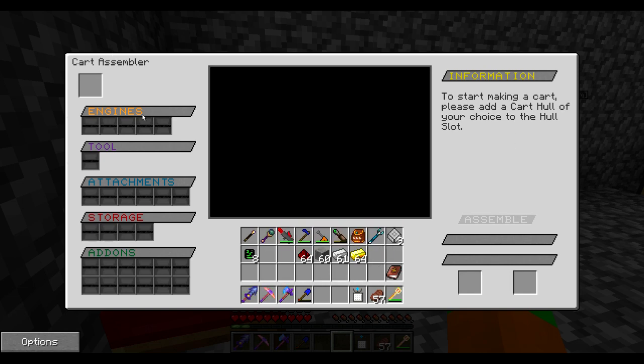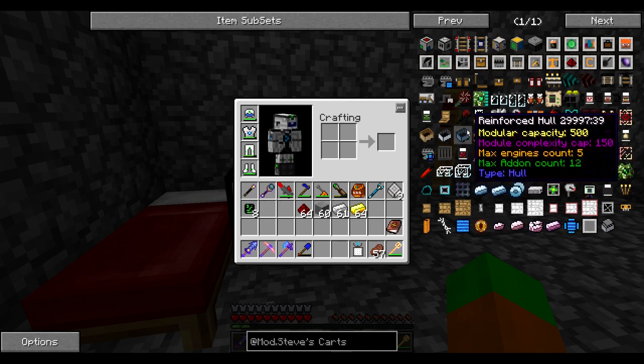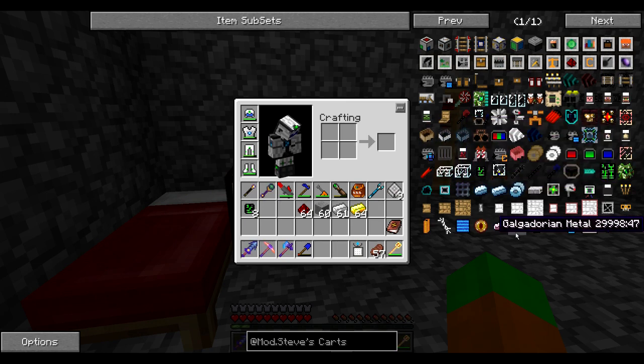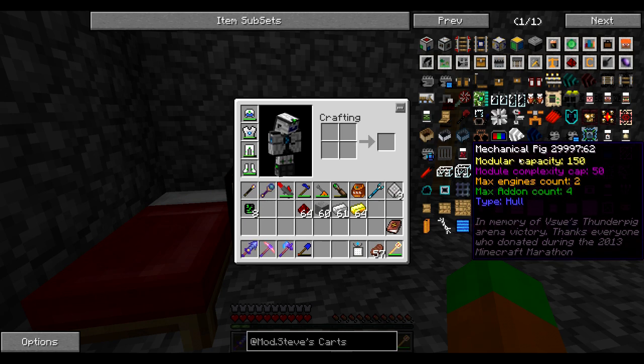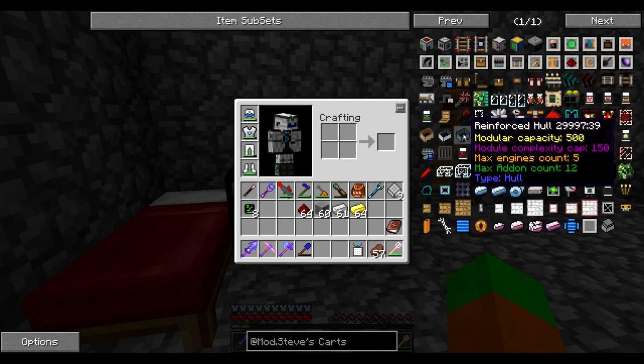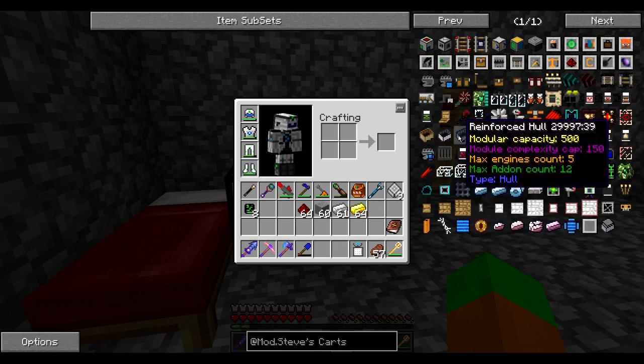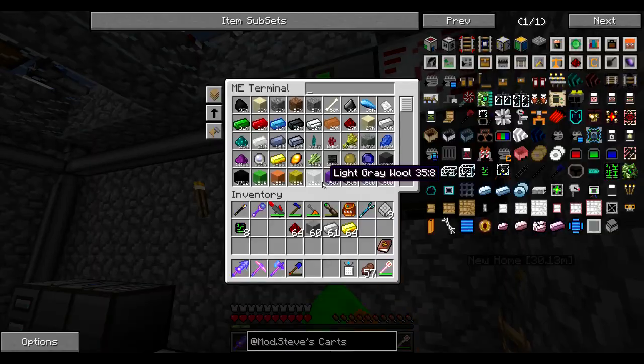The cart assembler: you place a cart hull here, and you can have many different kinds. Some sort of an engine — different kinds of engines — some sort of a tool, attachments, storage, and add-ons. You can basically modularly change every cart however you want. So let's start with the actual hull. There is a wooden hull, a standard hull, and a reinforced hull. There is also a kind of mechanical pig hull — I'm not sure what that's about. Let's go for the reinforced hull and go crazy right off the bat.